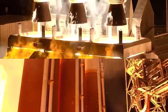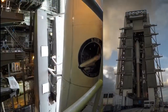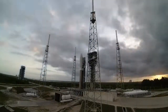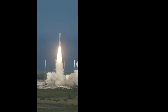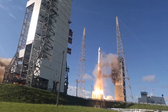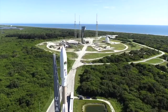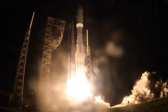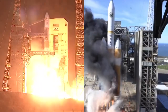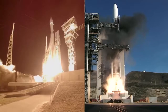Delta IV rocket carrying the GPS-3. And liftoff of the United Launch Alliance Atlas V rocket with Solar. Delta IV rocket carrying the GPS-3. With ADHF-5, Delta IV rocket carrying the WGS-10. Launching the first interplanetary mission from the West Coast, ERL-L-47.